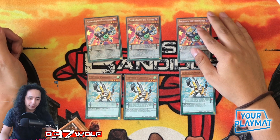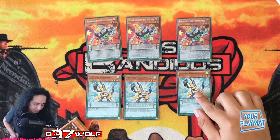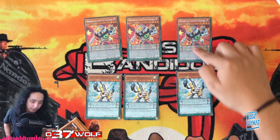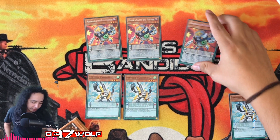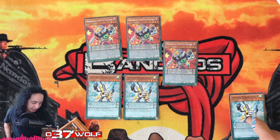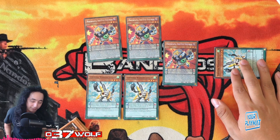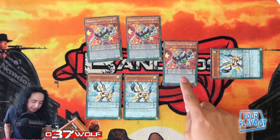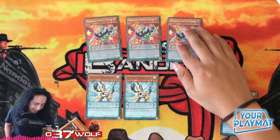Immediately after that effect resolves, you synchro summon one synchro monster using only that monster and this card. This is not a Performapal or Odd-Eyes itself, so the main application for these two together is the double summon: you place this in the scale, normal summon this, activate the effect, special summon it from the scale zone to the main monster zone, and make Speeder. That's pretty cool.